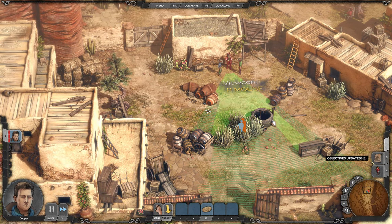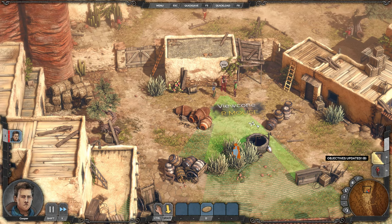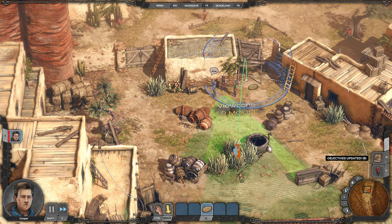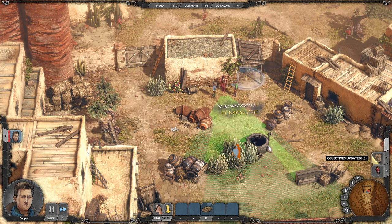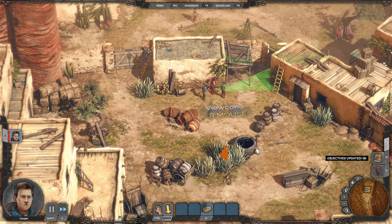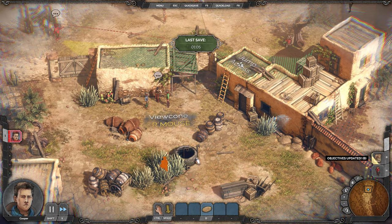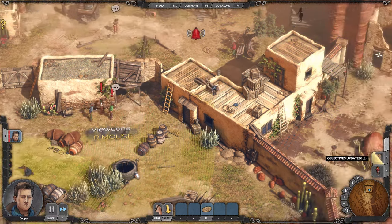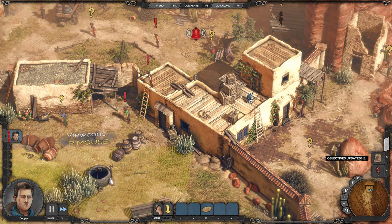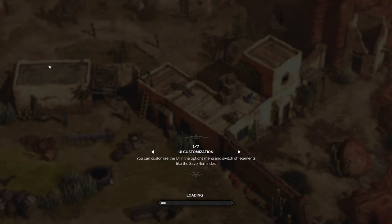So how are we going to sneak through here? I think I might chuck a thingamajig here to make him turn around and then come up here. Make sure we're crouched. Oh no! All right, well at least we saw what happens. Oh — James Cooper died. All right, let's load this one back up.